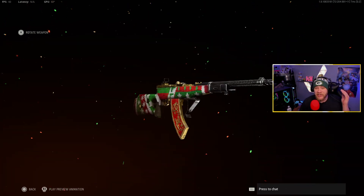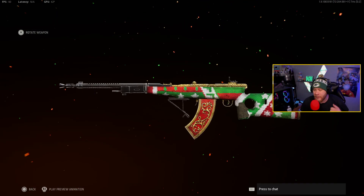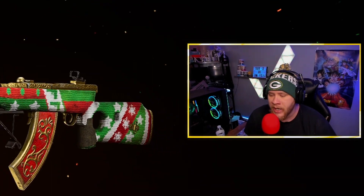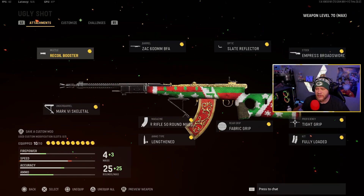Hey, what's going on YouTube, welcome back to the channel. In today's video we have another tracer-packed cover — this is a Christmas tracer, it's got multiple colors and they do work. This is the Ugly Shot Automaton. This bundle also comes with an AS-44, but no one likes the AS-44, so this right here is absolutely beautiful.